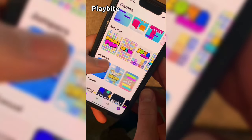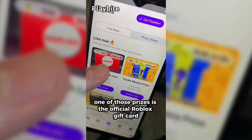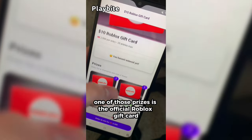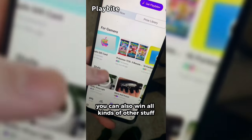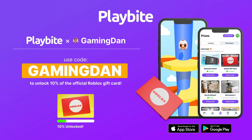But if you are ever in need of Robux, go ahead and download this app called Playbyte. It's like an arcade on your phone — you guys can play fun games in a single app and win prizes. One of those prizes is the official Roblox gift card. You can also win electronics, snacks, and cool fidget toys. Download Playbyte today, linked down below, and use code GAMINGDAN. By doing so, you'll be 10% of the way to earning your first $10 Robux gift card.